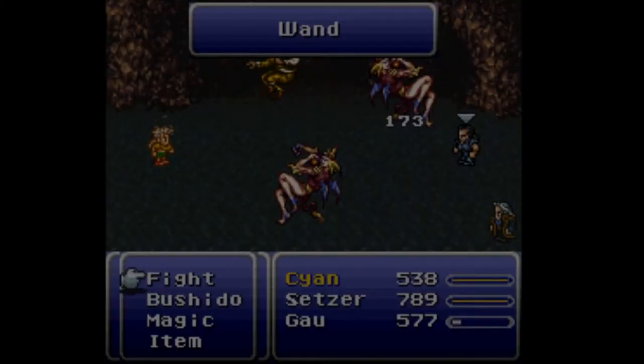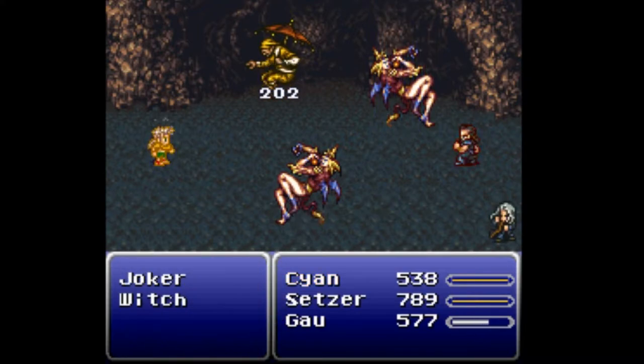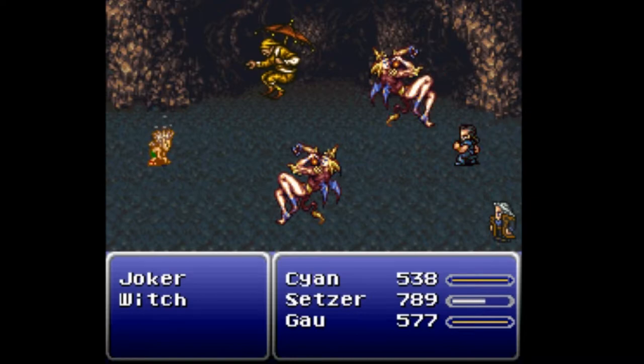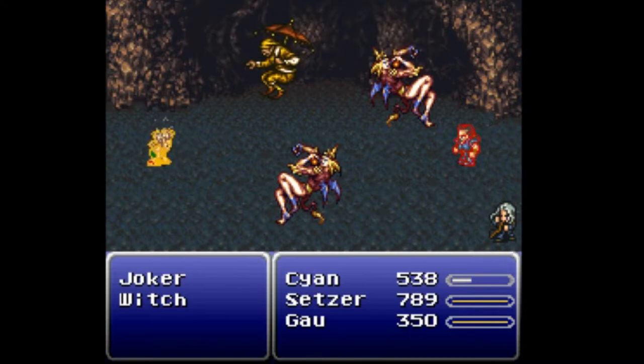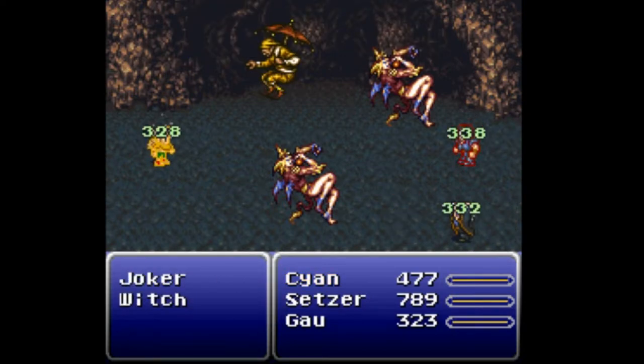I want Cyan to use Mind Blow first off. There are three enemies, so it's not an Aquila — Witches, apparently. Best case scenario is Cyan Mind Blows a Revenant, but it's pretty nice to deplete anything in here of its MP. Since it should be the next one to come up, I'll hold the button in preparation. That way it'll lock in an H-Bomb — or rather Blackjack, I suppose — if he's rigged to get a victory this time around.